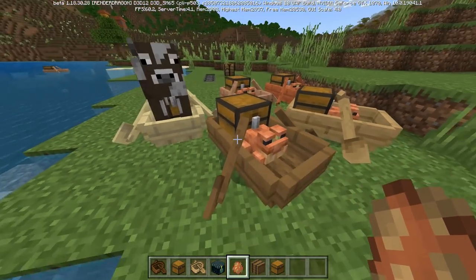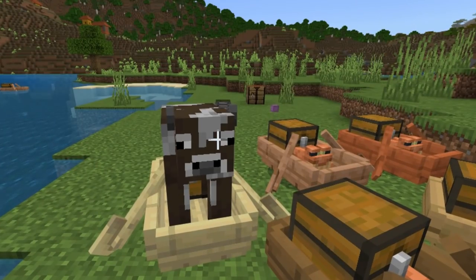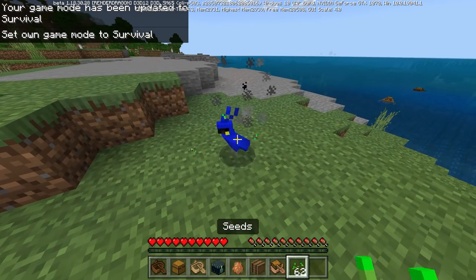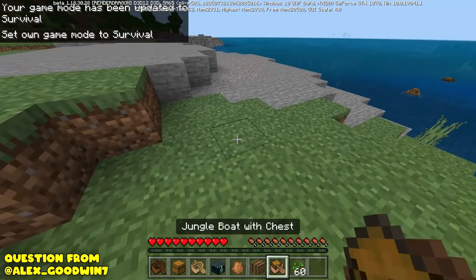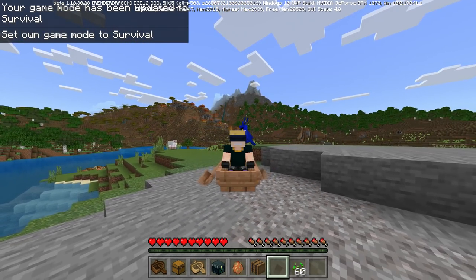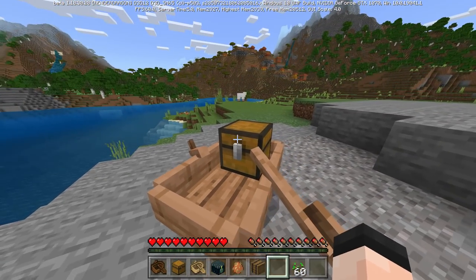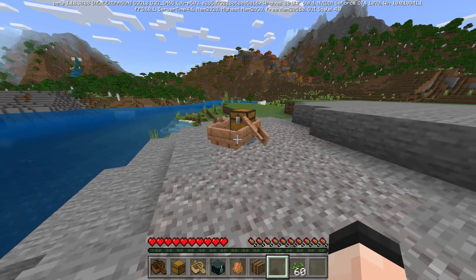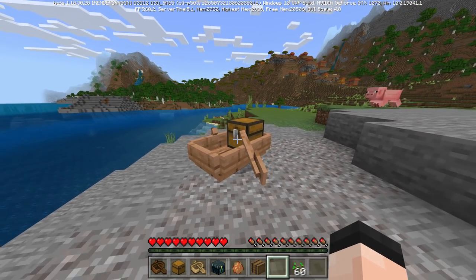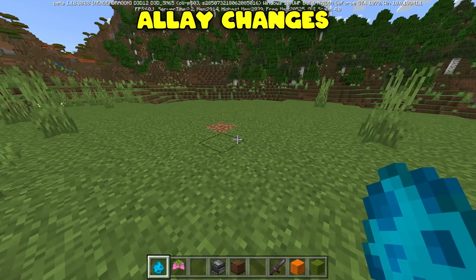Finally, parrot plus chest boat — or parrot plus me plus chest boat — does it work? It does! You can definitely have a parrot sitting on you and sail the chest boat. The chest boat is absolutely amazing. The hopper functionality makes this thing potentially very very useful. I'm excited about it. If you asked a question in the thread for the video or are just part of Twitter gang, thank you.